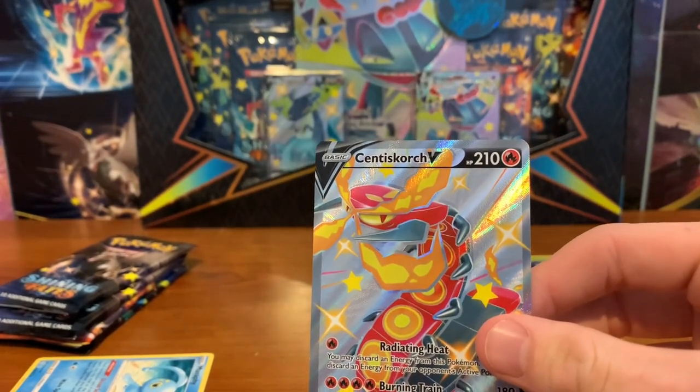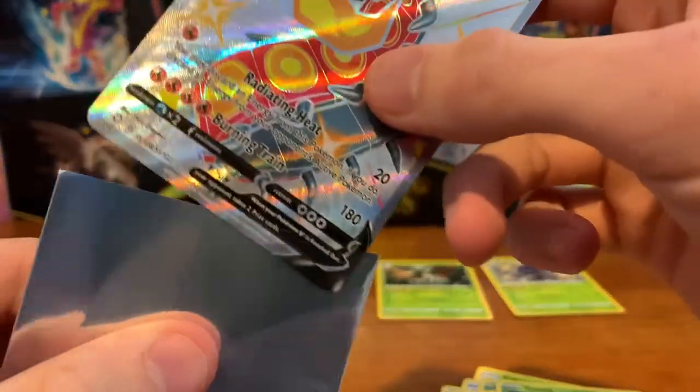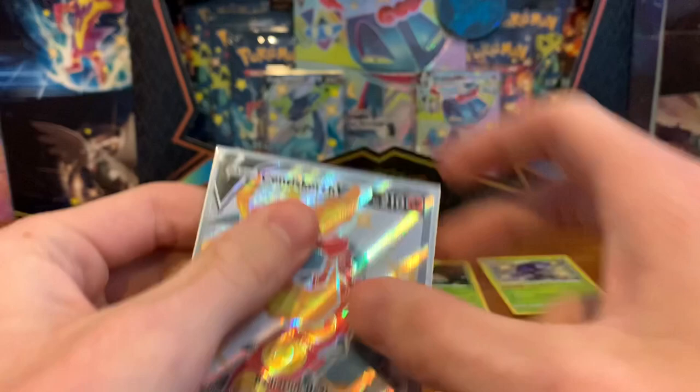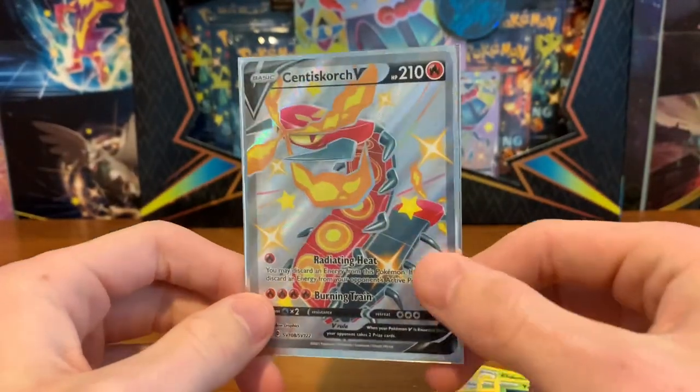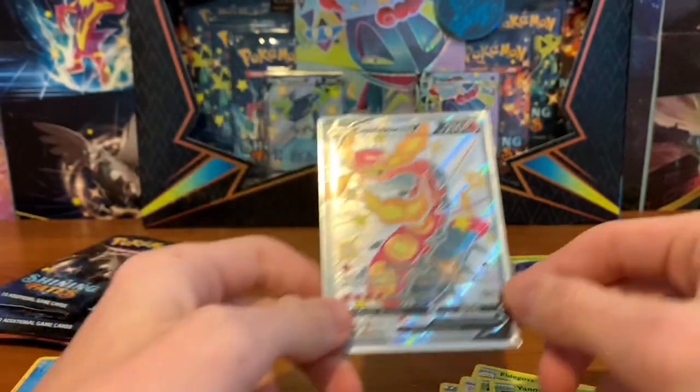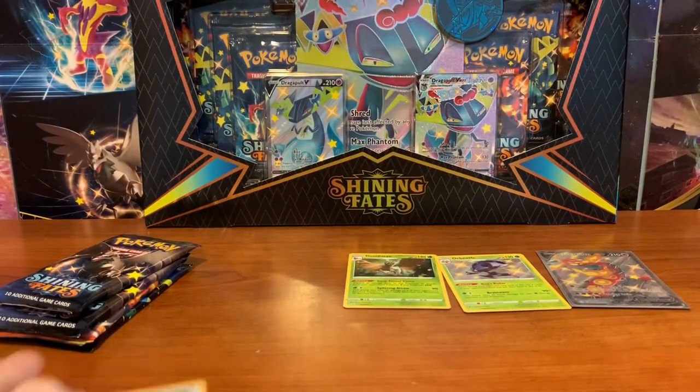Let me grab a sleeve and put it in. Shiny Scorch is a cool looking Pokemon. I wish they made the whole shiny blue instead of just certain parts of it, but I will definitely take that.